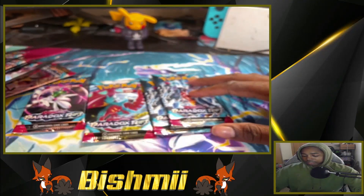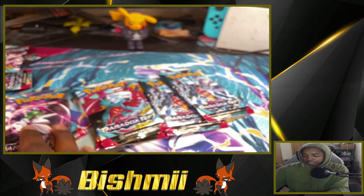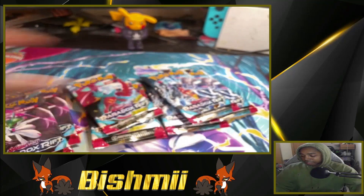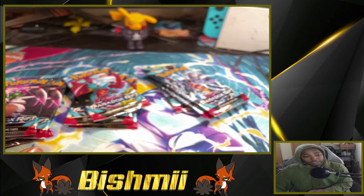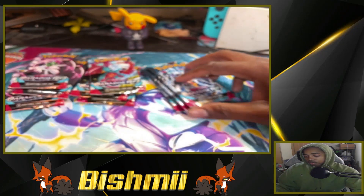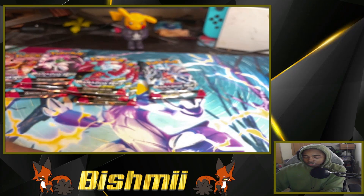Let's organize these packs. We got like two Armor Rouges. I'm not sure what the chase card is — I did see a video of someone wanting to pull a Roaring Moon, so I guess that's the chase. Looks like we got three, three, three, and two, so 11 packs in this ETB. Let's go right to left and get into the Garchomp pack.